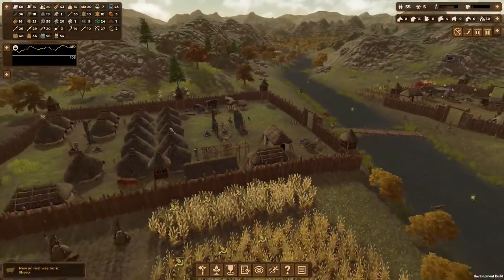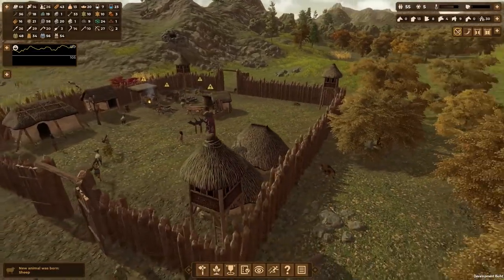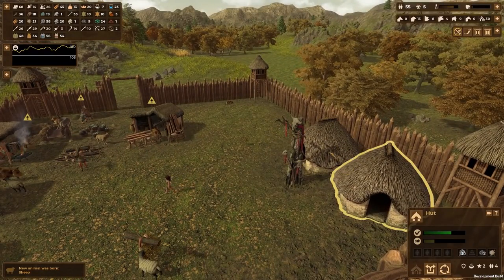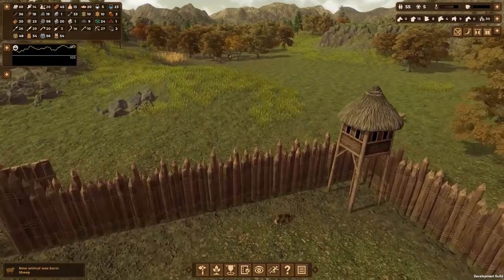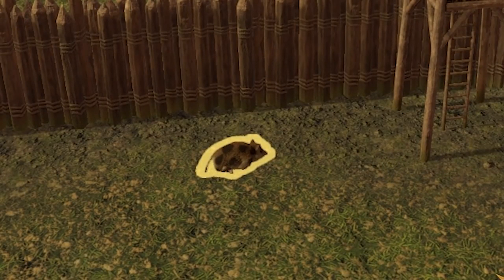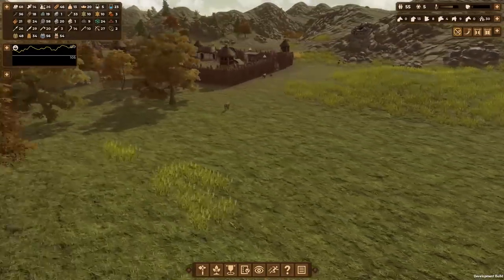I actually like this new layout of our colony better — all our huts are right in the middle, then we've got crafting here on this side, and it's pretty spread out and balanced. Over here is our metal area. We only have a couple huts so that if people are tired they can nap there, or cook something.